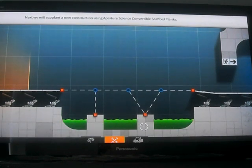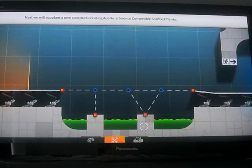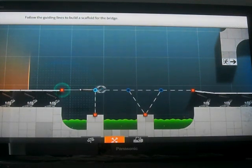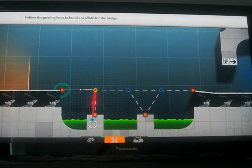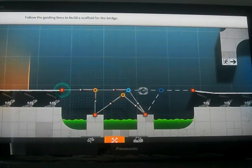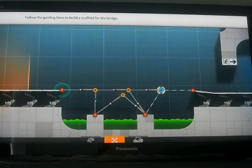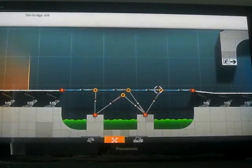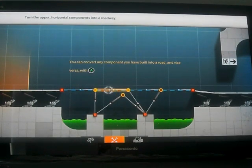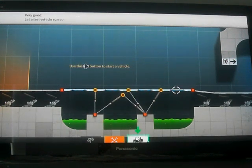Next, we will supplant a new construction using Aperture Science Convertible Scaffold Planks. Very good. Let a test vehicle run over your bridge.